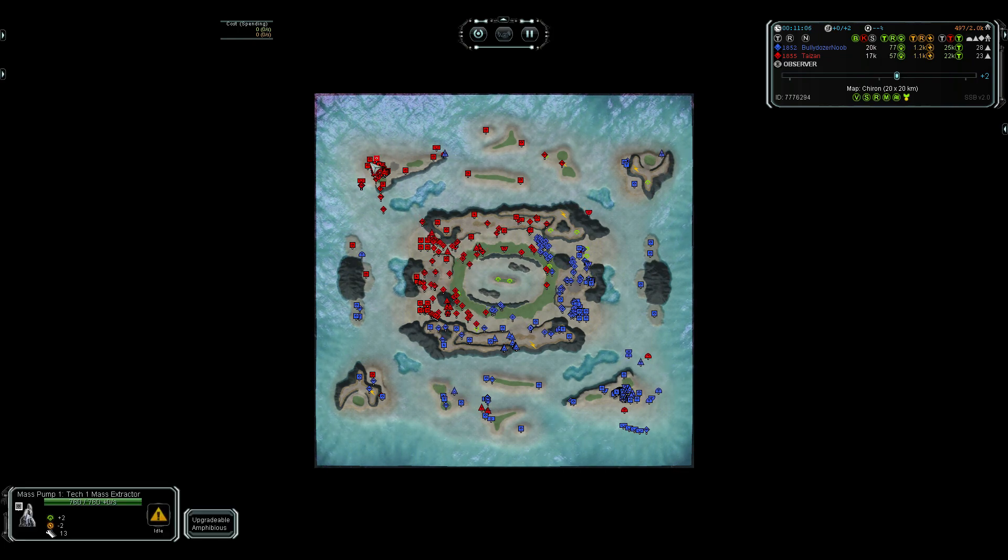Bully Dozer is getting in behind with patrol micro, but Mountain has more here and should clean this up easily, preventing any gunships coming out of the factory. There's a land push but not that many units and there's a lot of production. Bully Dozer is stalling mass slightly. He has enough tanks and now a PD up — the attack failed. The destroyer is coming and has massive range, basically covering everything here. The cruiser can kill pretty much everything.